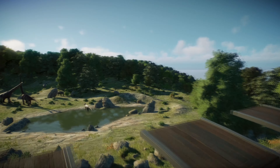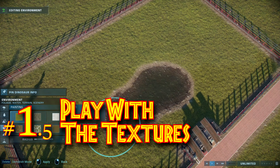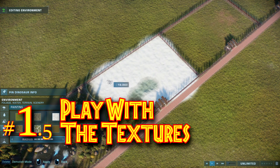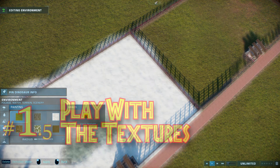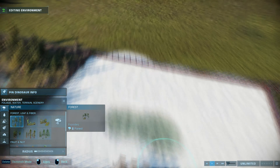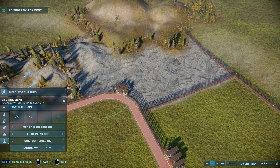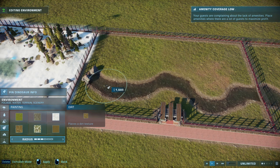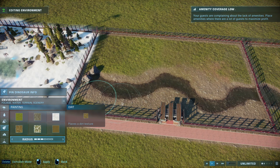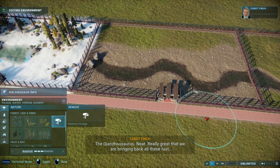Tip number one and a half: play with the textures. Just like with elevation, people forget to play with textures. We have more types of grass, more types of sand, rock, and dirt — make use of it, be different. This ties into the no similar enclosures rule.